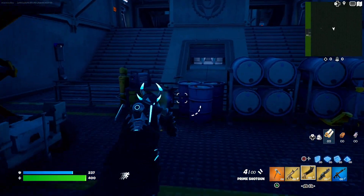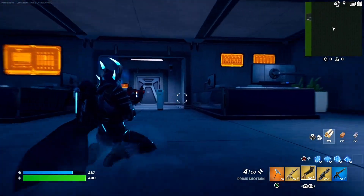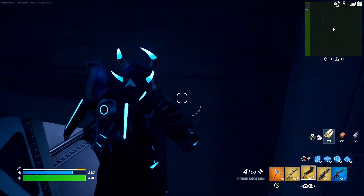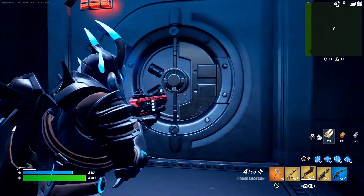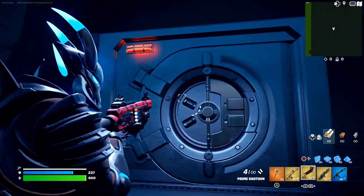I think it might just be in here, actually. Just keep exploring different parts until you find where it could be. If we open this door — oh my goodness, there it is! All you guys have to do is come through this section right here, run through here, open this door, and you will see the secret vault down there, which is insane. Behind the secret vault is literally the free skin on our account.